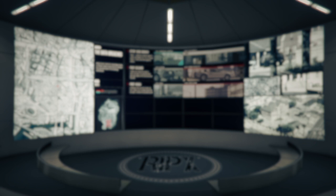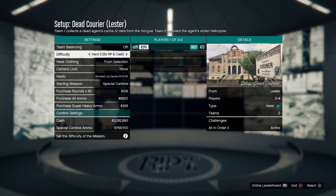Once you have that prep complete in free mode, or if you have a friend who already has it unlocked and invites you, you just simply need to go into the mission. The setup you're going to be using to get these outfits is the very first setup in this heist — it's called the Dead Courier. It's a Lester mission.